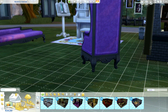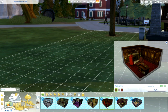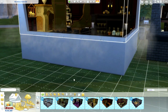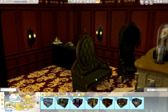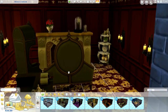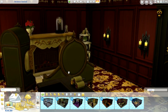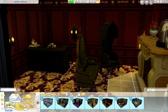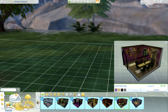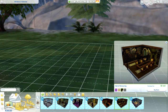Next we have the Refined Den, which looks to be a little study for your vampires. It is quite large. There appears to be a new fireplace — how pretty is this! I love the style of all the vampire objects. I've always been a fan of the Victorian era, so this is just wonderful. Next we have a dining room, which comes in these colors.